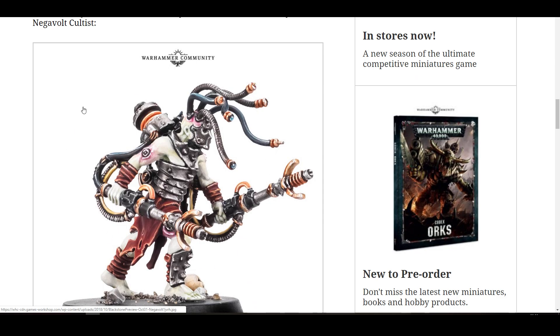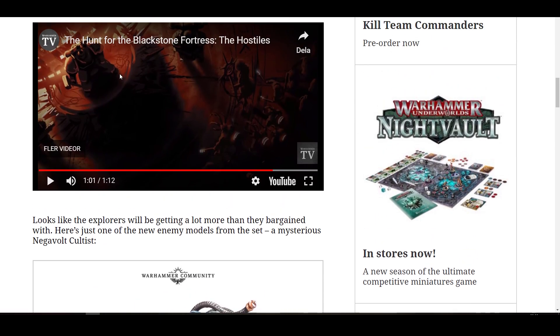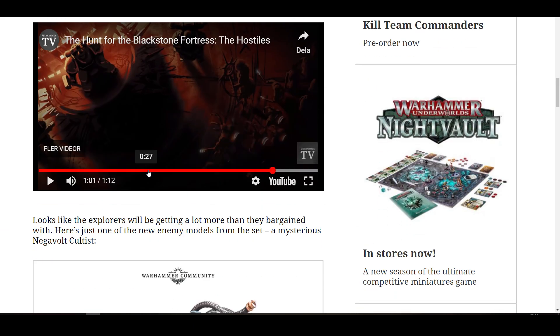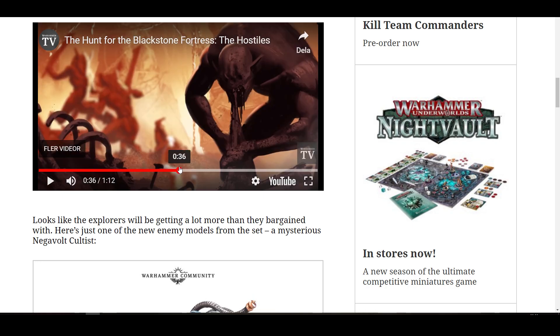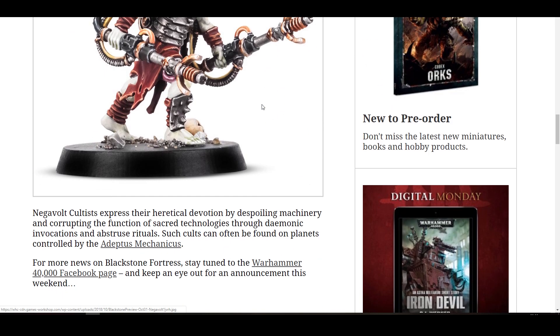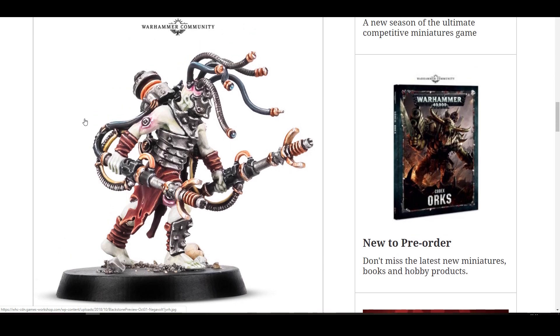Here are the miniatures — one of the thralls of the Chaos Space Marine. We can see him right here. This is probably going to be someone with a banner, another one with two glow sticks. I'm expecting one guy with a flamethrower, one guy with a pistol and all that. So we're going to get some good traitorous Cadian pattern guys, I think. This miniature looks okay — that's all I'm saying.